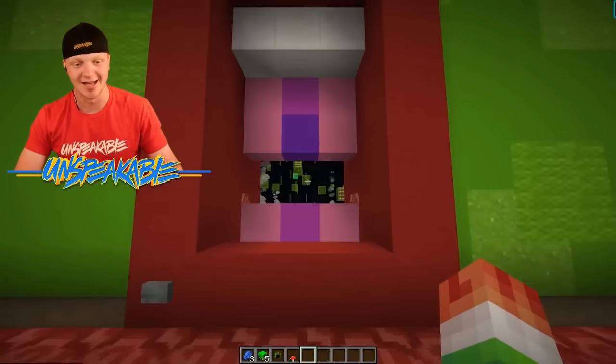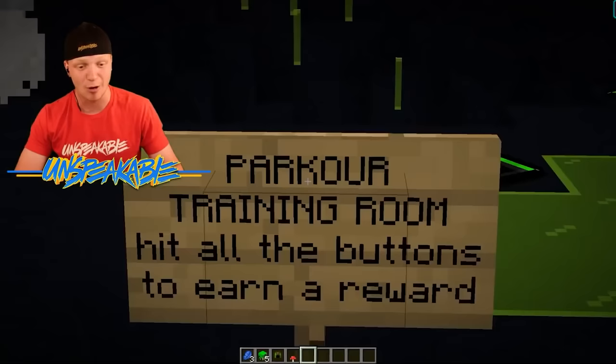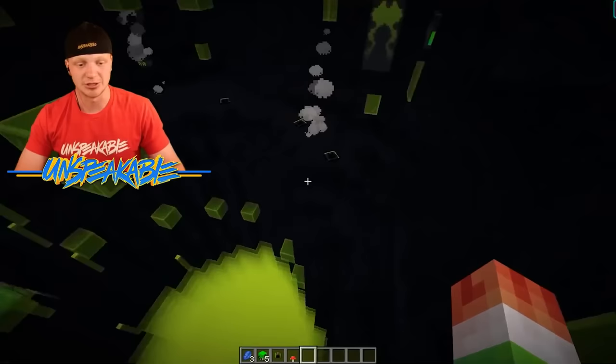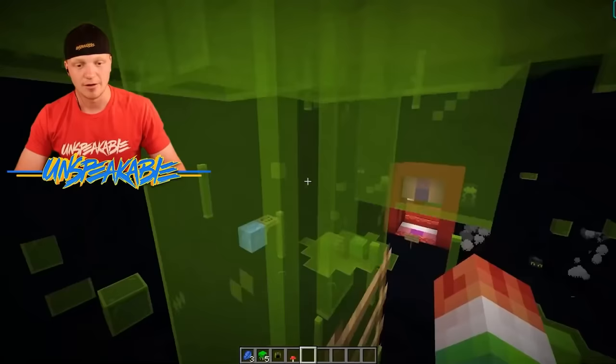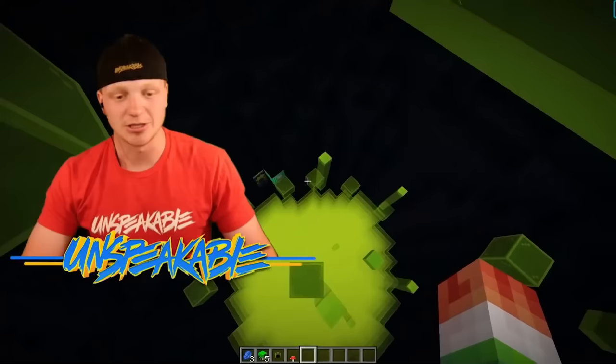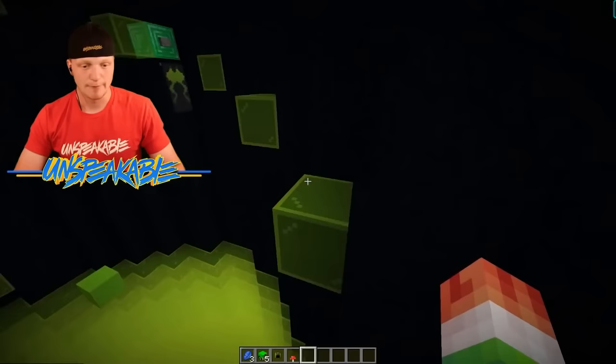Let's go into this next room — the parkour training room! Hit all the buttons to earn a reward. You know I'm bad at parkour, so I had to build a parkour training room. There's slime down there — it's like lava slime. I see another button down there, I hit that button. Parkour is pretty easy when you have jump boost on, not going to lie.